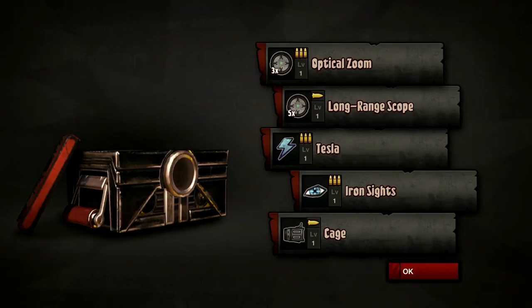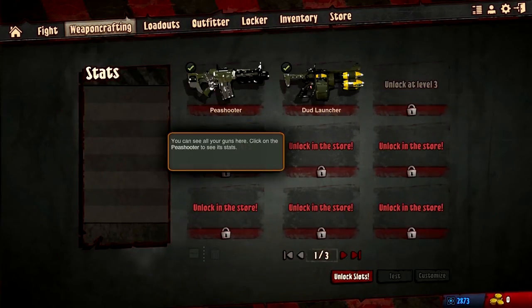No dynamite needed, just open the lid and grab the goods — sounds like my kind of strategy. We got a nice little collection of items: an optical zoom, a long range scope, a tesla, iron sights, and a cage. We can head over to the actual customization screen to see how these actually stack up on our current weapons.